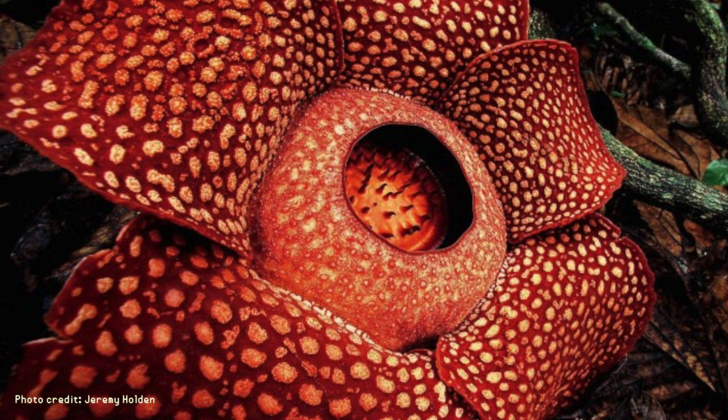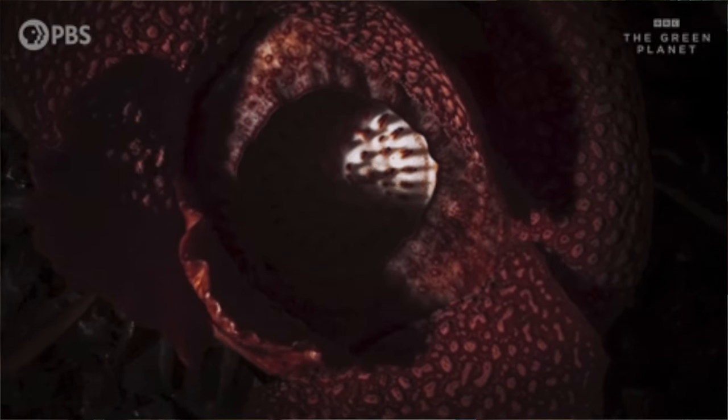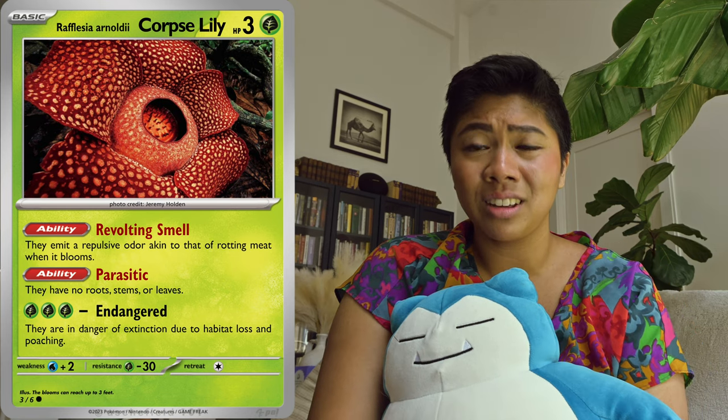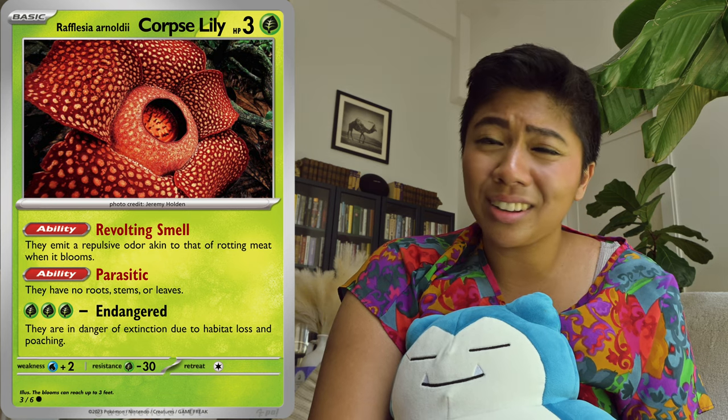At first glance, a Vileplume may look like a mushroom, but it's a flower. Its real-life doppelganger is a Rafflesia, a corpse lily. This is a parasitic plant, which means it has no roots, no stems, and no leaves — just five petals that are a bright orange color with little speckles that look like warts. You can find it naturally in Indonesia, and it weighs about 15 pounds, similar to your coffee table, and its blooms can reach a diameter of three feet. Ever wonder why Vileplume's name is so vile? Because the real-life version, a Rafflesia, emits a terrible stench — one that smells just like rotten meat whenever it blooms. It's close to going extinct due to habitat loss and poaching.